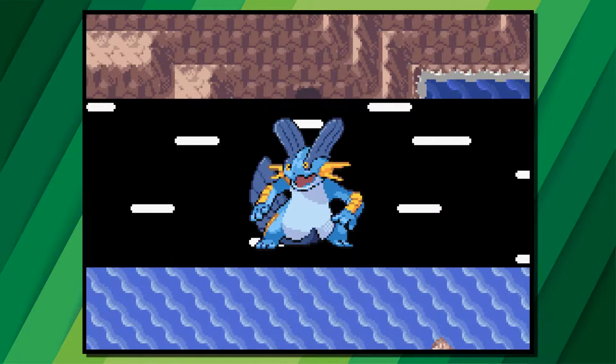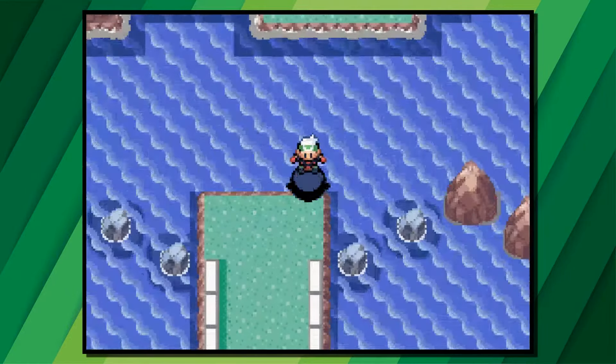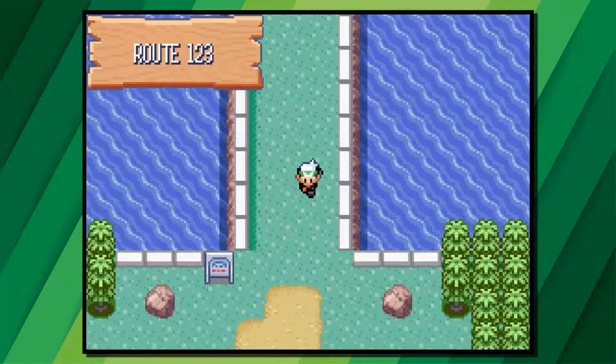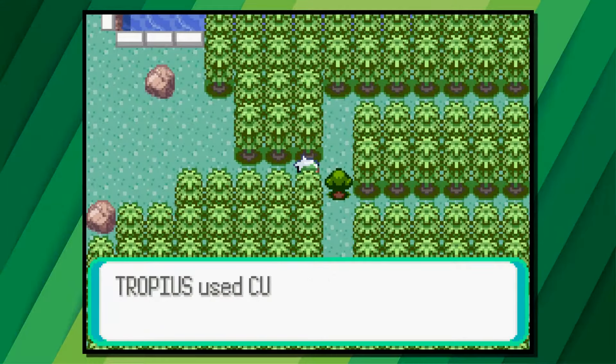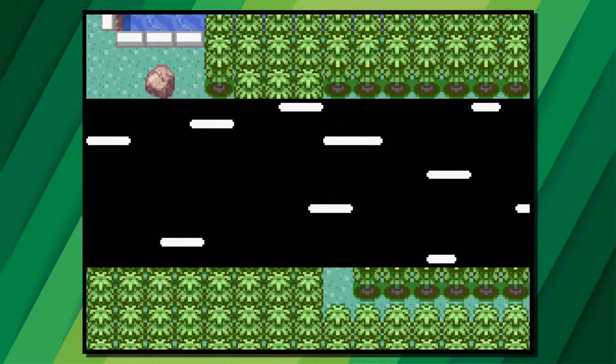From Mount Pyre, exit south and then go onto Route 123. Surf south until you reach land, then make a right turn and use Cut to get rid of a tree. Take the lower path all the way to the end, take one step back, look to the right, and you'll find a hidden rare candy.